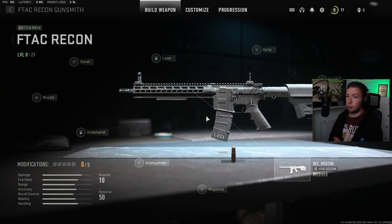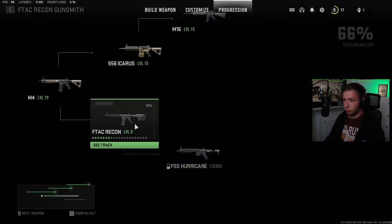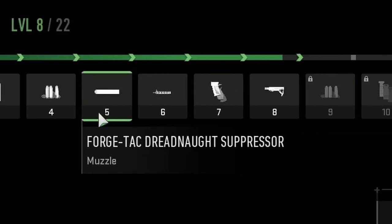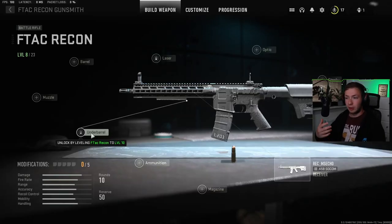Now, getting to the attachments — I switched over to the F-Tag Recon that I unlocked, and that weapon is currently at level eight. When I hover over the laser here, it says 'unlock by leveling F-Tag Recon to level 14.' That's something new. In previous Call of Duties, all the slots were open but the attachments were locked. But now we need to unlock the attachment slots in order to use them. So the laser, for example — I can't attach any laser on this gun unless I get the gun to level 14. The underbarrel says level 10, and in the progression tree at level 10 it will unlock the ability to put an underbarrel on this gun.